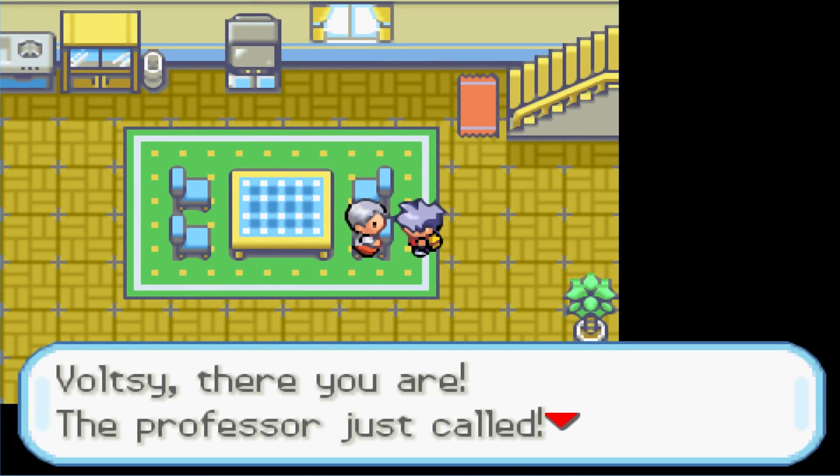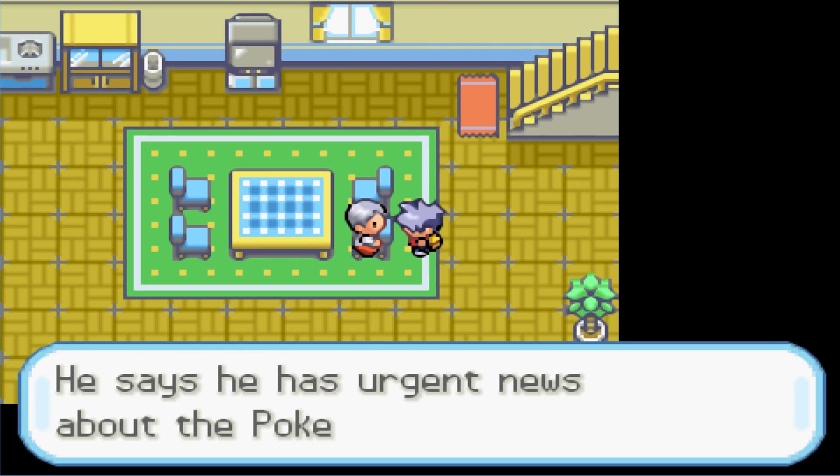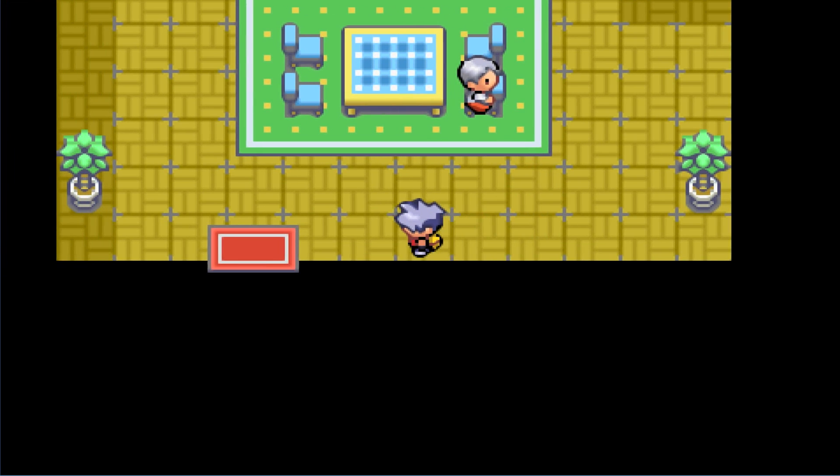Someone tells us Professor Oak just called — he's at the Saffron City Pokemon Center with urgent news about the Pokemon we ordered. Interesting — we start in Saffron City, which is pretty awesome. We head to the Pokemon Center, which looks like it's to the left.